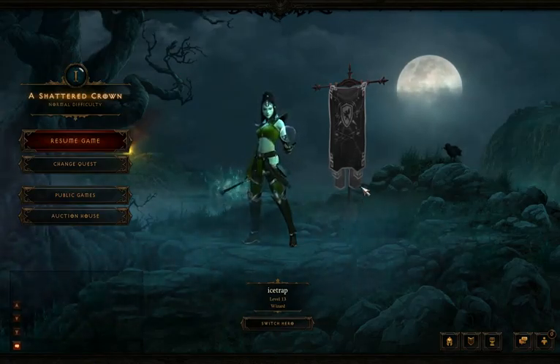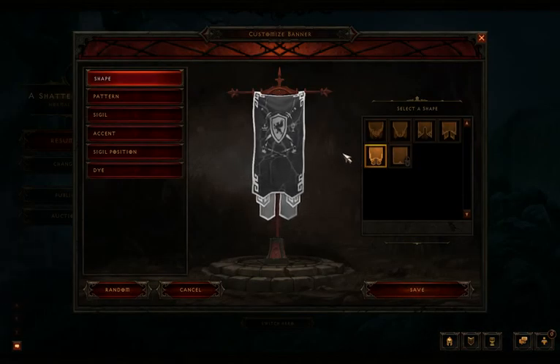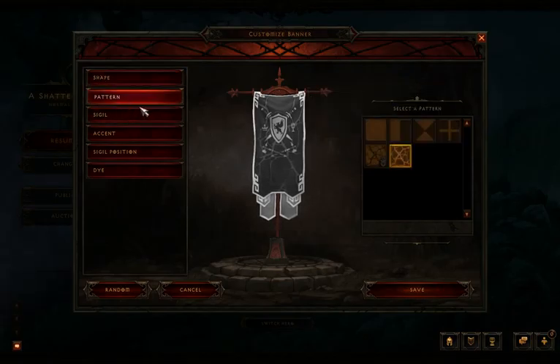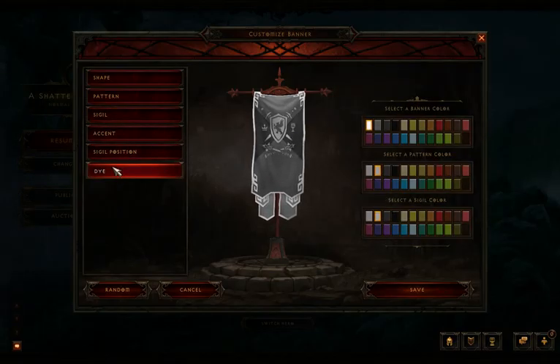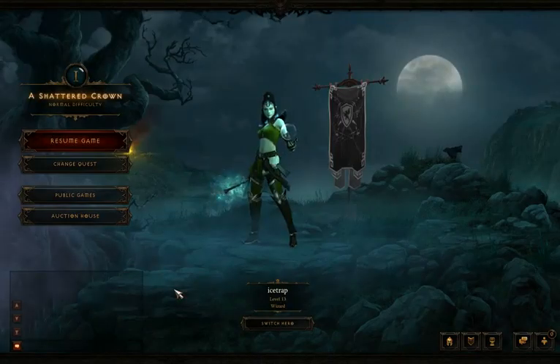We have your hero and your banner, which you can customize. Kind of like a guild tabard, except you have more options. You can unlock things based on achievements, which is really cool. Change the pattern, things like that. Change what you got on the bottom — your sigil. Different colors, different positions. All fun stuff. Cancel that.